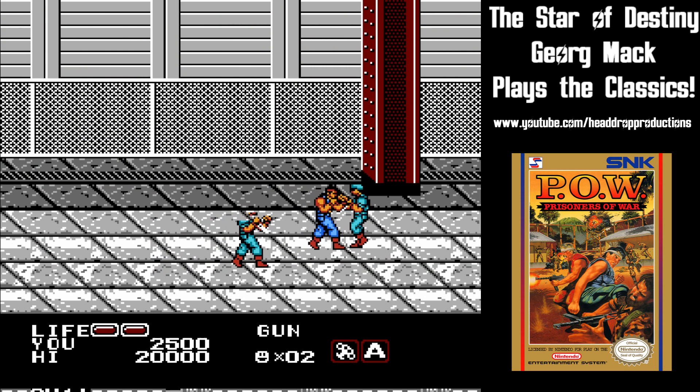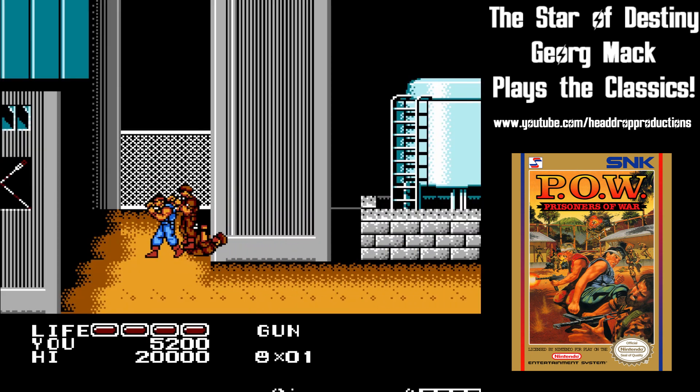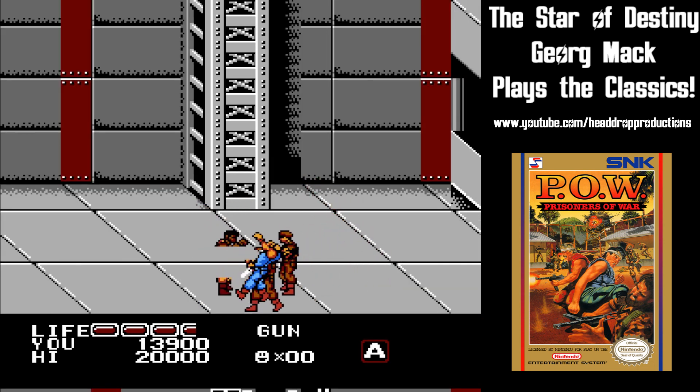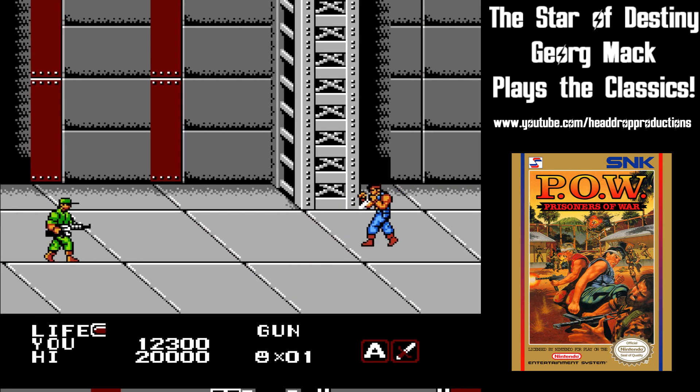Enemies come on screen and take different numbers of hits, but you don't know for sure how many they're going to take until you hit them enough. Some enemies are equipped with knives, which do a lot of damage if they hit you. Occasionally there will be a knife drop, which is good for one throwing attack.